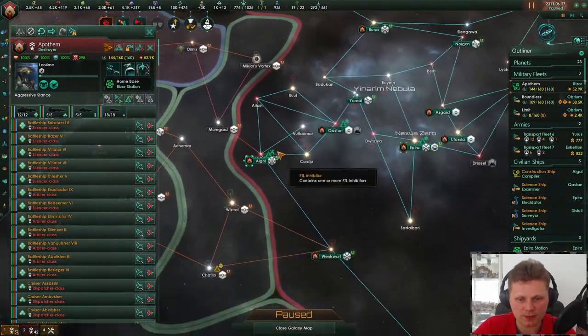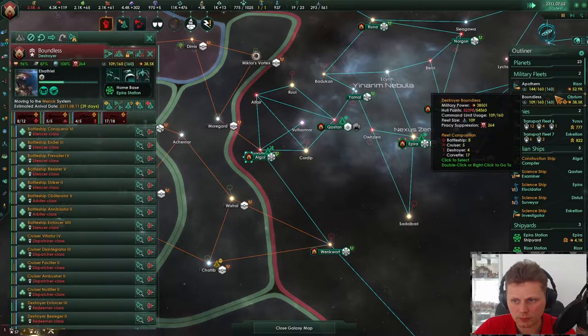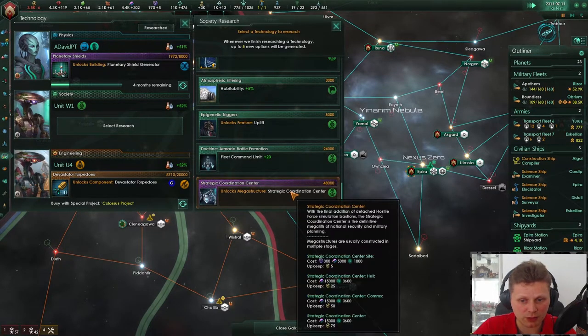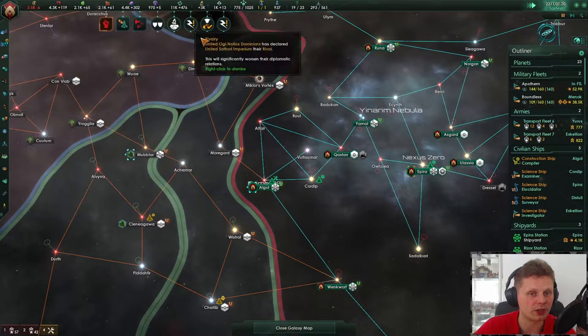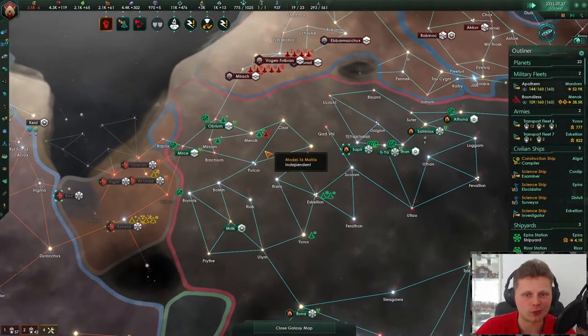So we got the new combat computers — let's send you over there. Technological acquisition successful. There we go — the mega art installation, a strategic coordination center with the final addition. Oh, that's so cool! I'm going to do an episode all about the mega structures. Yeah, I'm looking forward to that.